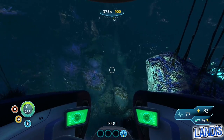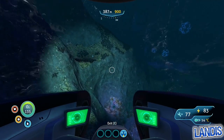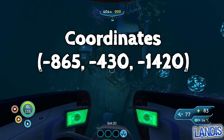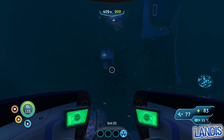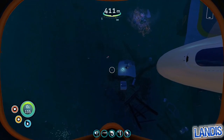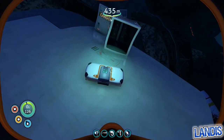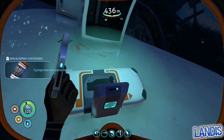Crossing the sea treaders' path is normally a good indication you're getting close. And there we are. Once you're here you can see just there, glowing in the darkness, the data box that contains our cyclops thermal reactor.